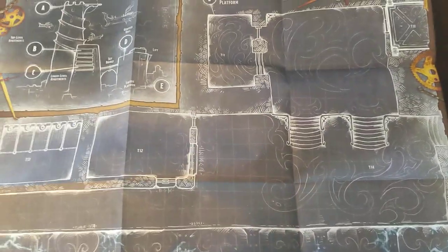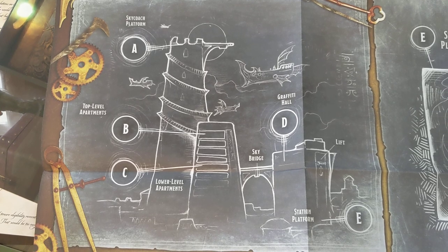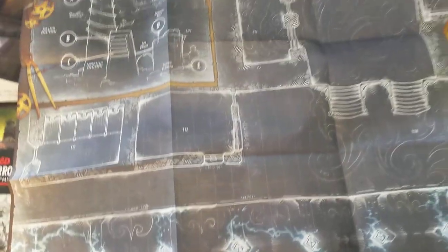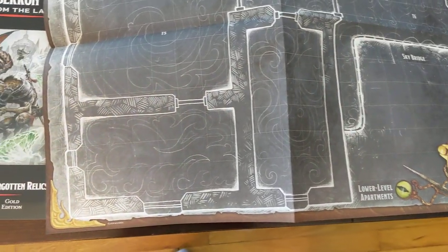On the other side is a terminus — basically a lightning rail or airship station. There could be some encounters happening inside the terminus. The upper level has a sky coach platform and some sky bridges, and there are lower level apartments and that sort of thing.